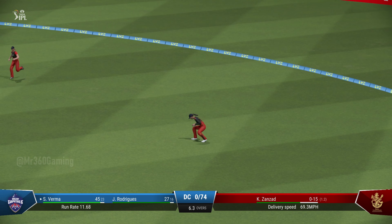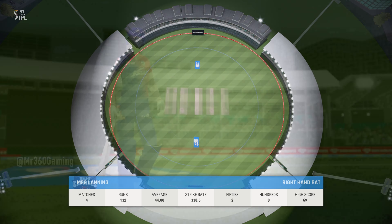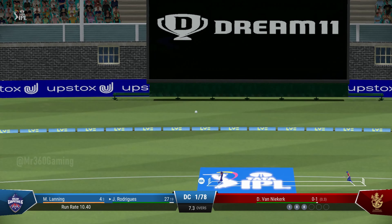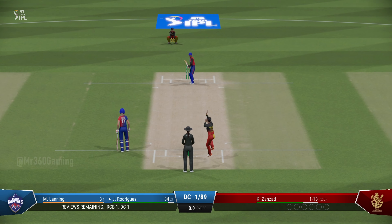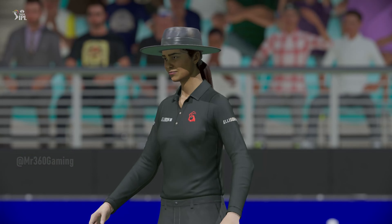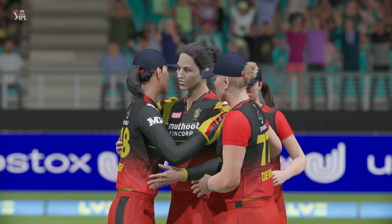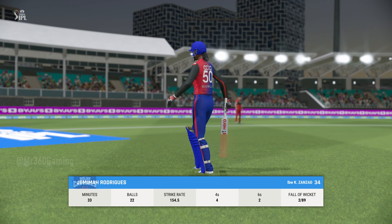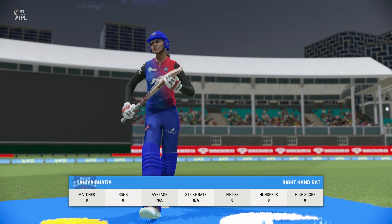The first wicket gone. The opening partnership is broken — you can see the relief on the bowler's face. Another quick wicket and they'll be into the middle order. In the air, looks to be finding open pasture. The whole team goes up for that one; they feel pretty confident about this. Well, the end of an entertaining performance with the bat. Certainly a good wicket to get — the runs were really starting to flow.